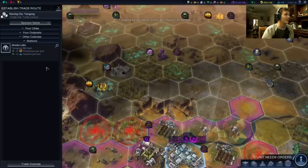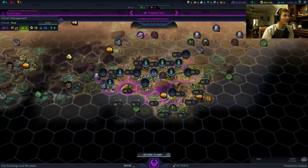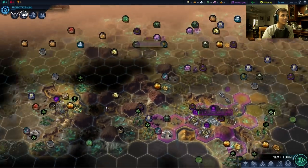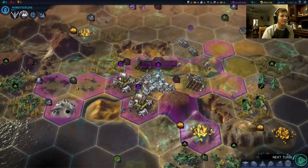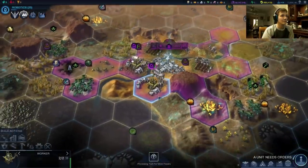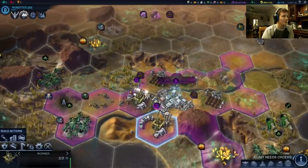So Jinsoku Labs is actually going to give us three production because the recycler gives extra production points for trade routes. So that is really going to up our production quite a bit — fifteen to eighteen. Jinsoku Labs is going to level up over time and give more and more production, which is wonderful. I like our setup right now. We finished our generator — energy per turn jumped from ten to thirteen. That's nuts. And we got another one finishing in two turns.